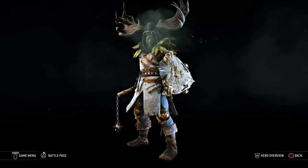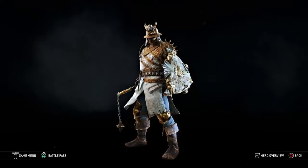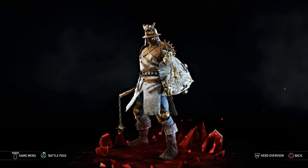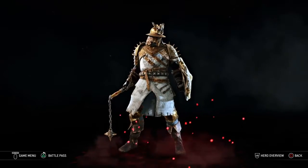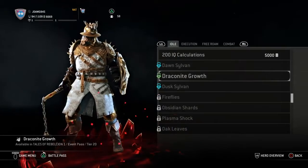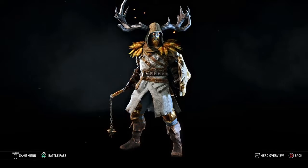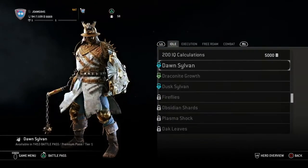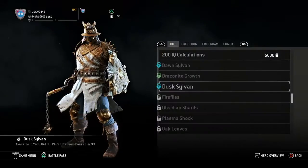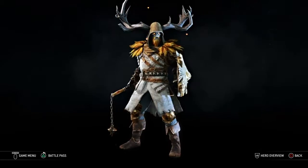Any new effects? Whoa — Dawn Sylvan. That's pretty cool, I think that'll actually look good for Jormungandr. Draconic Growth — that's pretty cool too. And Dusk Sylvan — oh, it's a brown version of the other one. Are the antlers different? Yeah, these are like thicker on this one and a lot more skinny on the other. Not fully grown. That's pretty cool, I like that one.